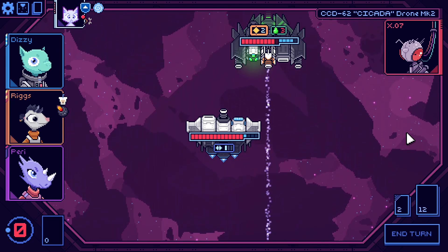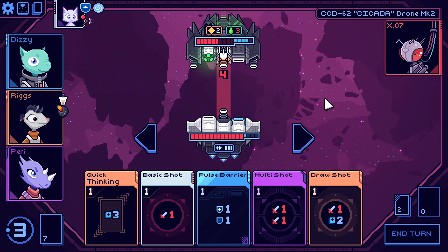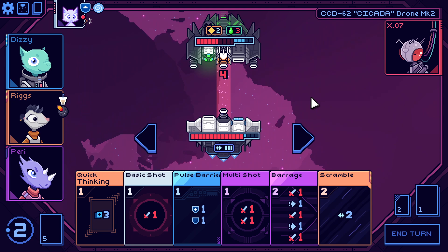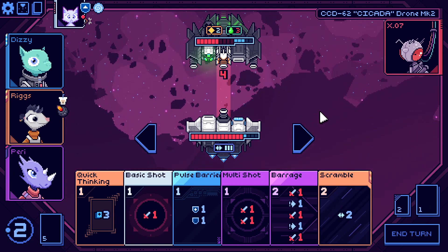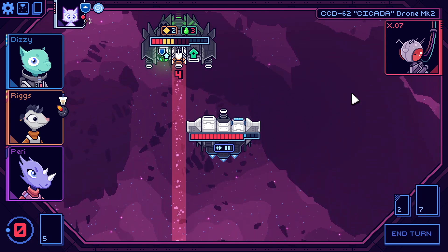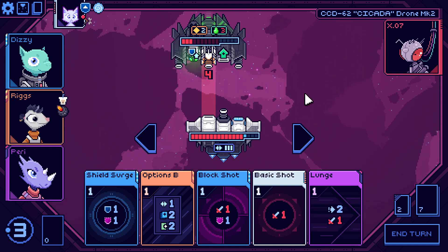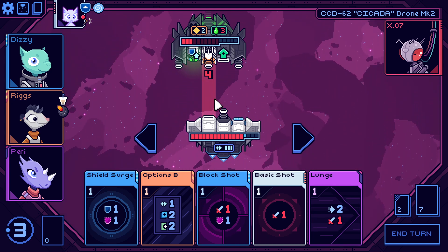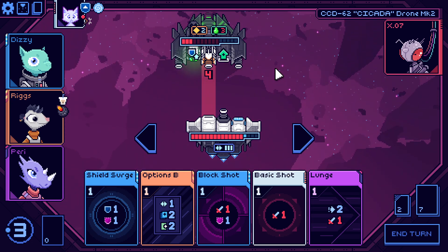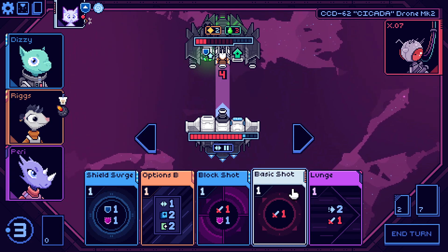Four damage incoming — we've got three evades so we need to move. Going left. You cost two energy. Just move the other one manually — that's fine. Three damage on us — we've got three damage to return. The enemy shoots twice to the right so it's not hitting us directly. If I play that card and go left — this works, nice!